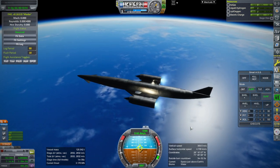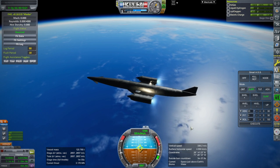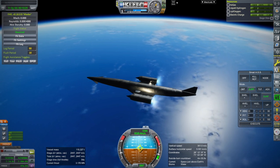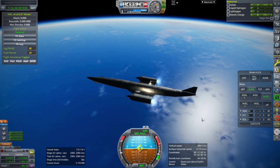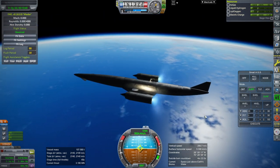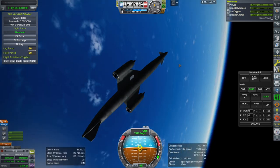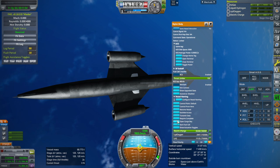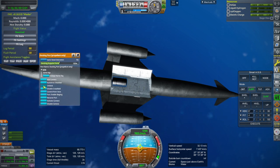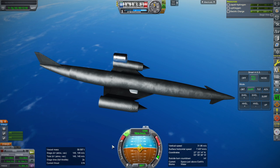Can we successfully de-orbit after this? If we can, we'll do a re-entry test again and we'll call it capable of 10 tons. Still not where it ought to be, but an improvement. We're at 219 by 148 with 125 meters per second left. We're at 68 tons right now and we undock — we're 58 tons, so it is 10 tons. We'll try re-entry with the 145 meters per second we have here.